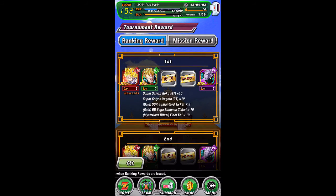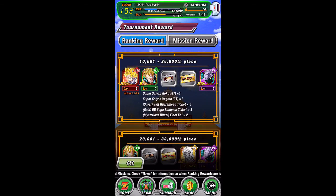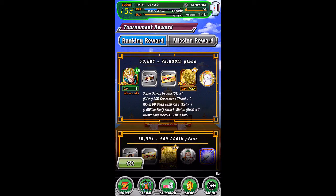GT Goku and GT Vegeta - first place you get 10 of them, 10 of both. Then you get 10 Elder Kais. You can go up to 20,000th place and still get the Goku, and up to 75,000th place and still get the Vegeta. So basically anybody can get the Vegeta, even new players.